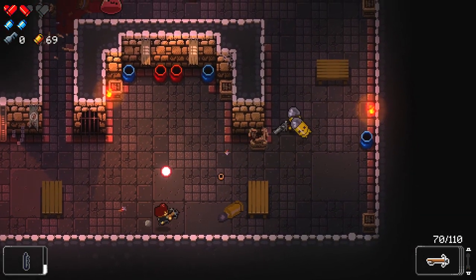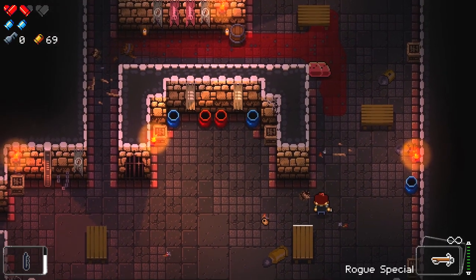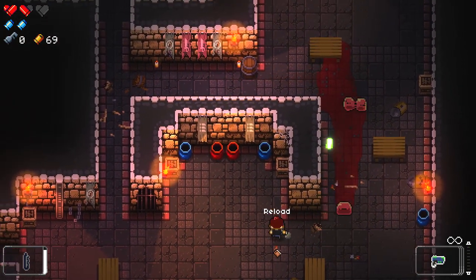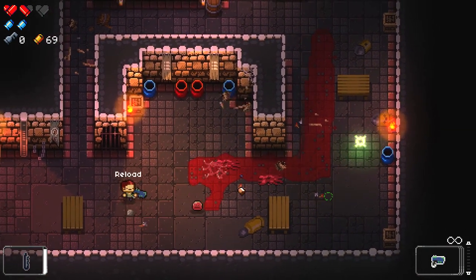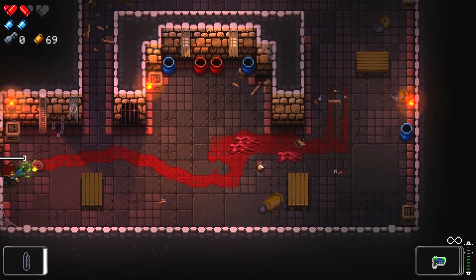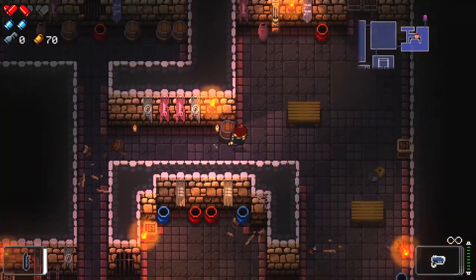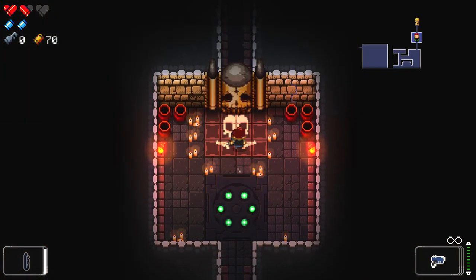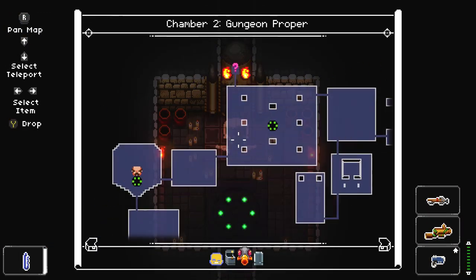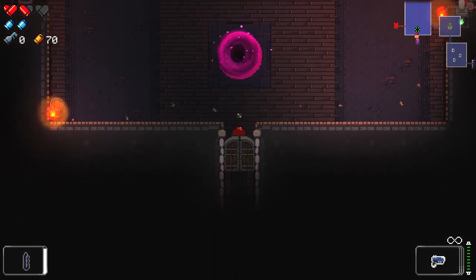My crossbow shots are now firing a lot slower but will probably hit a hell of a lot harder. Considering most of the enemies I've got here are pretty much one-hit kills, it won't really make much of a difference, so I'm probably going to save the crossbow for tougher encounters or bosses. When it comes to bosses, you want all of the high-powered weaponry you can get.